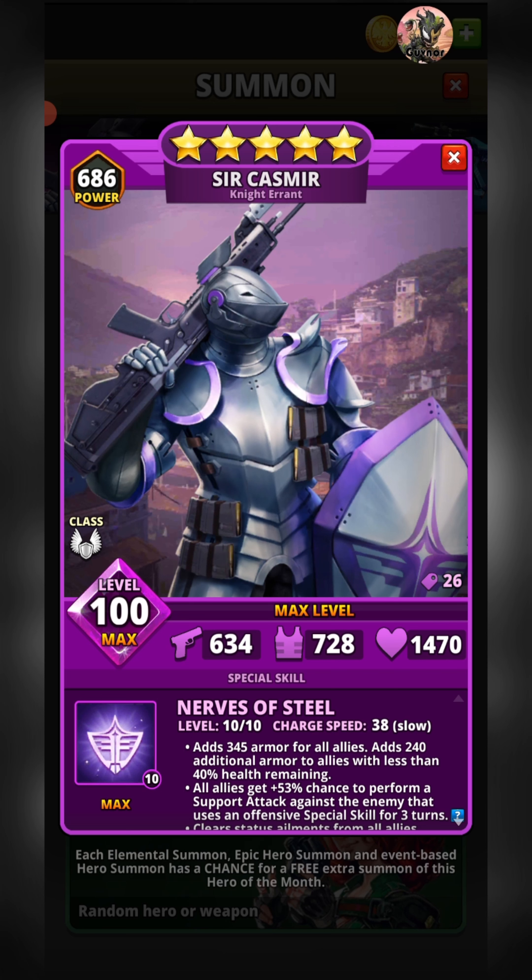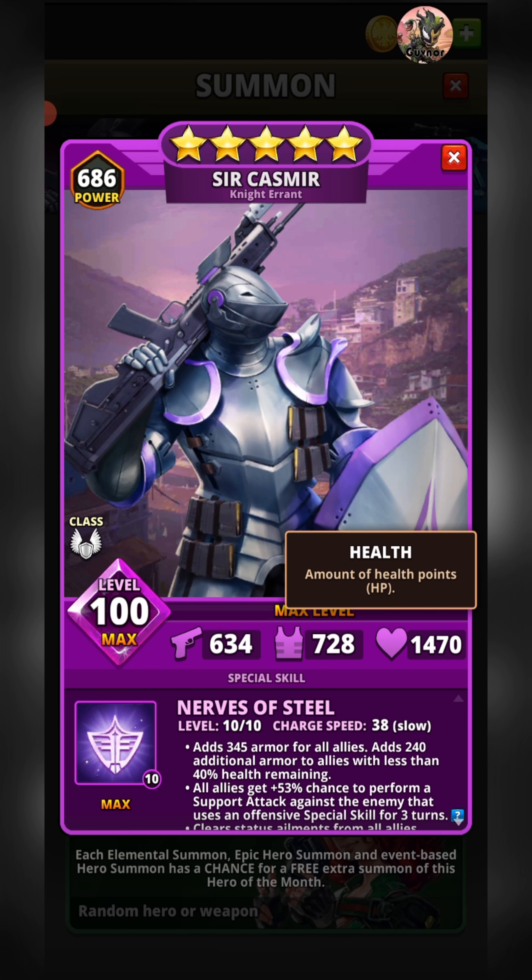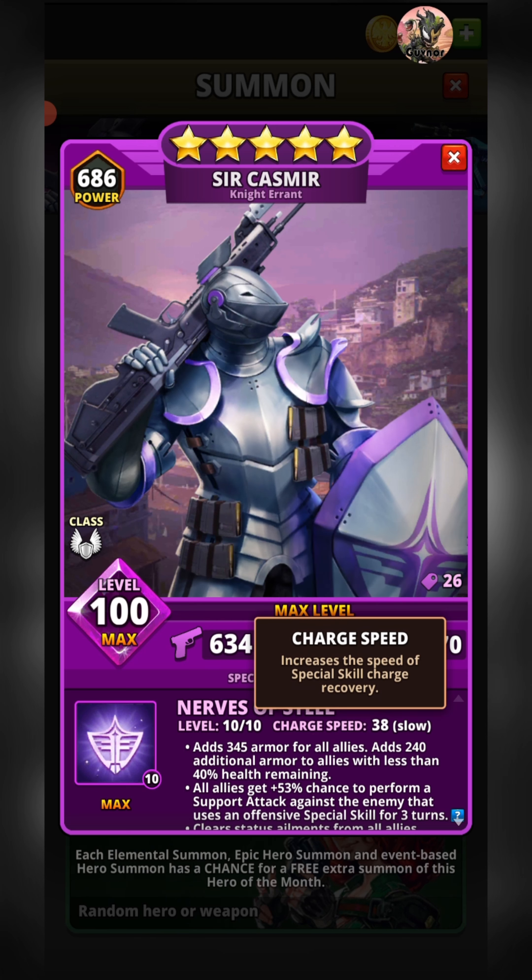Let's flip back to his hero card and go through it in more detail. Whizzing quickly through his base stats, he has an attack stat of 634, a defense stat of 728, and an HP stat of 1470. Overall these stats are extremely skewed towards defense and HP — the attack stat has suffered as a result and sits in the bottom 20% of legendary heroes in the game. His defense stat is in the top 15% and his HP stat is in the top 20%.